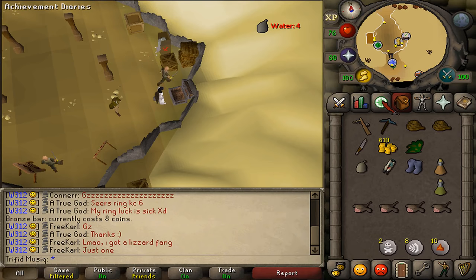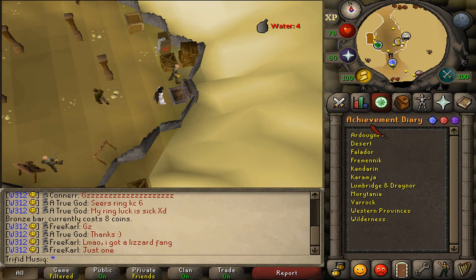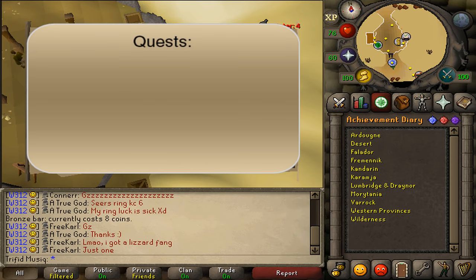Hi and welcome to my guide on how to complete the Desert Easy Achievement Diary tasks. The quest requirement is to have started Icthlarin's Little Helper, but if you have not started that quest, that is no problem — we can just start it while doing these tasks.